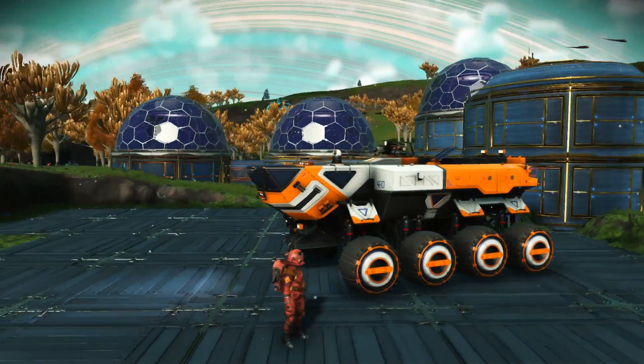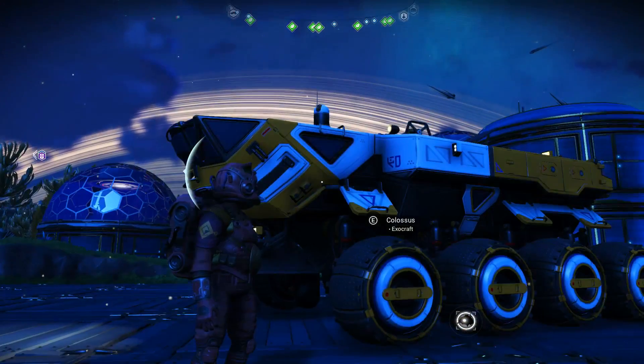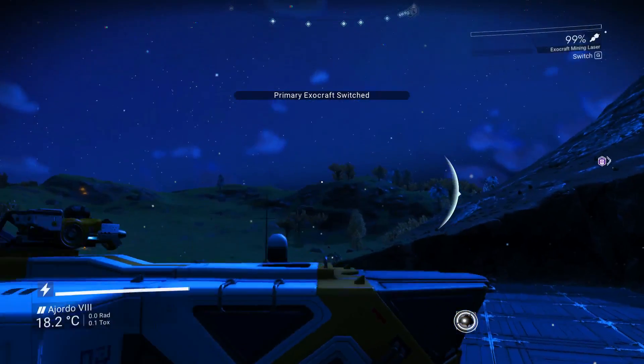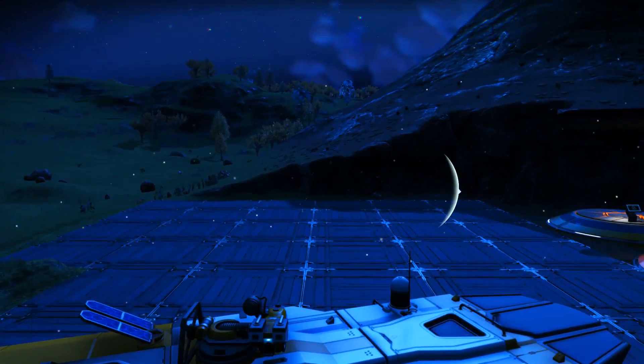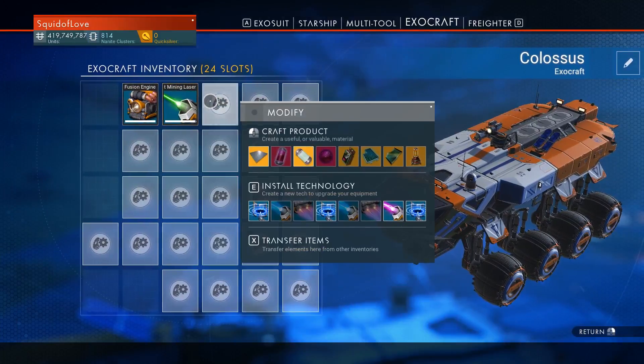The Colossus is the largest Exocraft available in the game and can be used effectively as a mobile mining platform and storage unit, since it has the biggest cargo hold out of the 3. The Colossus comes with a mining laser and in general is heavy and slow, not the best for traveling fast on the ground.